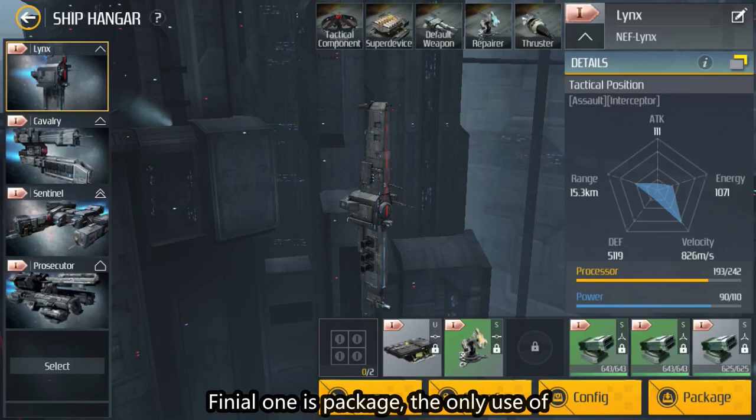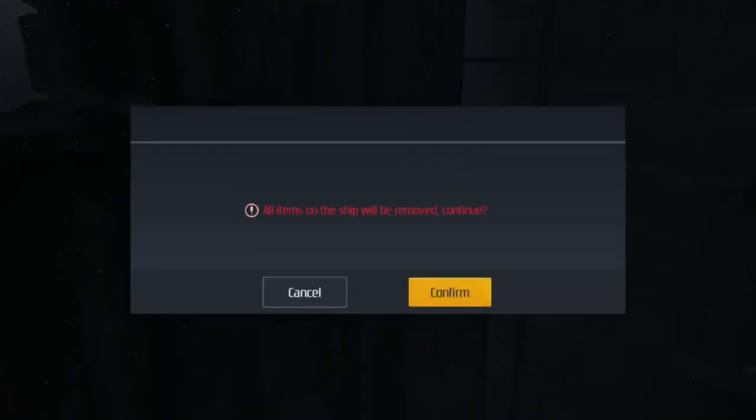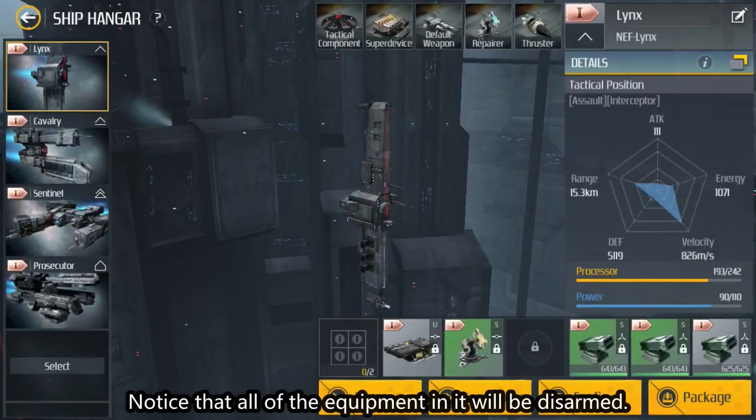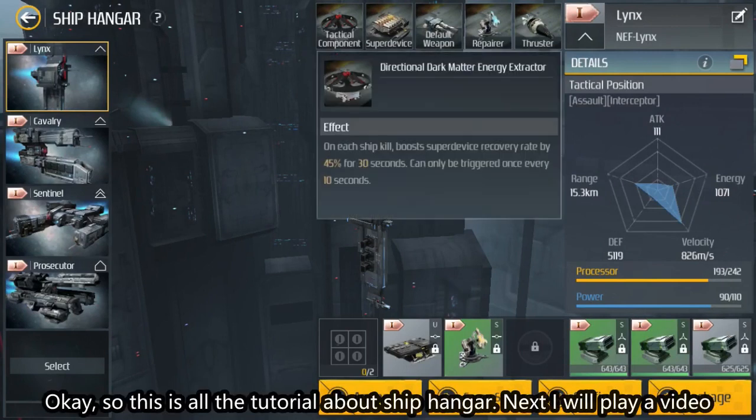The final button is package. The only use of package is to get your ship packaged, and you can sell it in training post. Note that all of the equipment in it will be disarmed. Okay, so this is all the tutorial about the ship hangar.